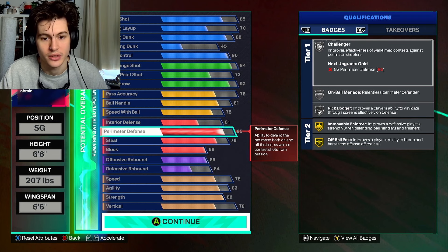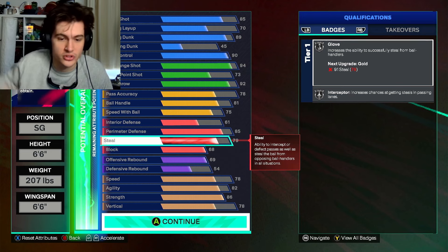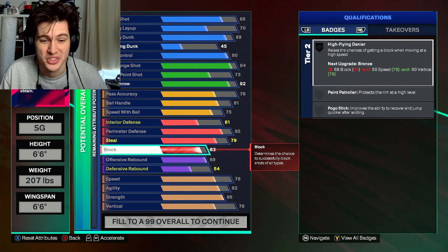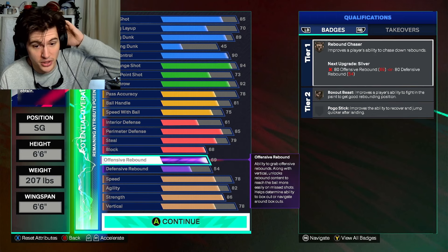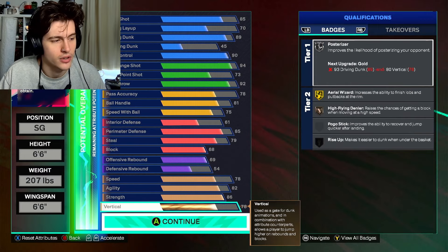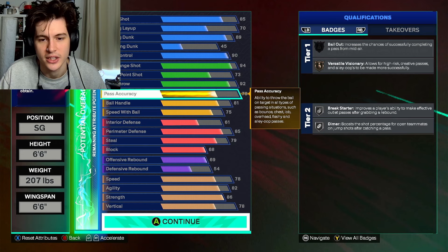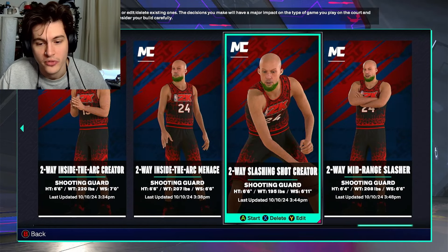Defensively on this build we've gone with 85 perimeter defense — he wasn't a joke on defense and 85 is more than enough. 79 steals again to get those steal animations, 68 block with High Flying Denied because it's cheap on this build. Offensive rebound for the Rebound Chaser badge, 78 vertical to unlock contact dunk packages. Playmaking is the same as the last build.